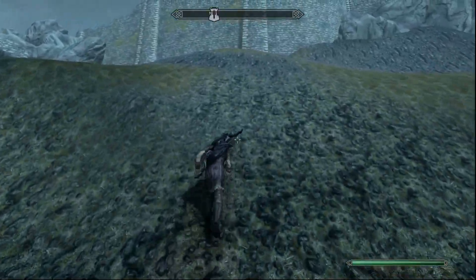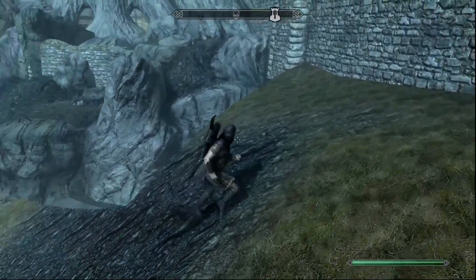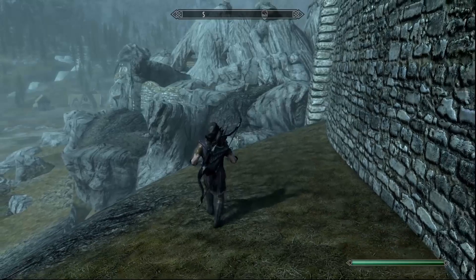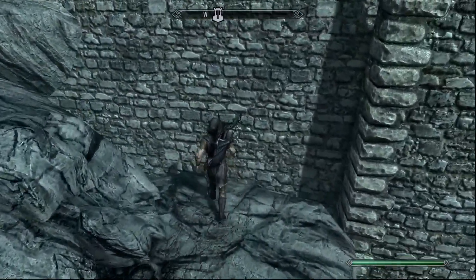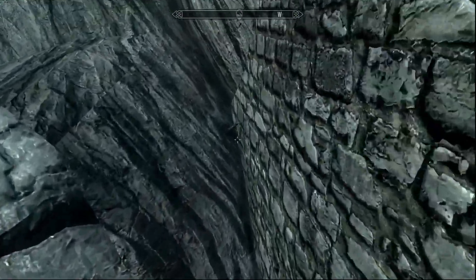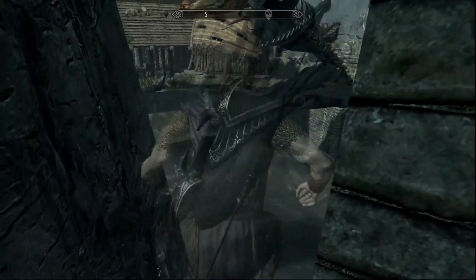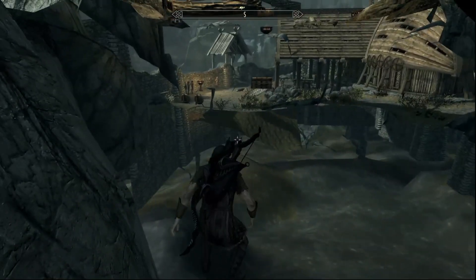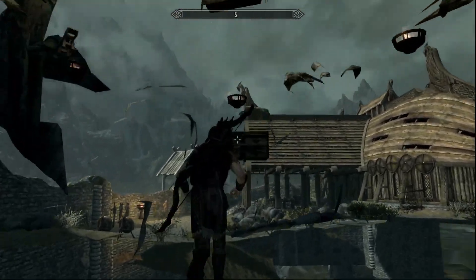I'm going to run up here and I'm going to have to jump a gap — this gap right here. I'm going to land right over there, just like that. Perfect. Don't drop down there; you want to drop over this way. Then you're going to have to jump over here to get past this section.